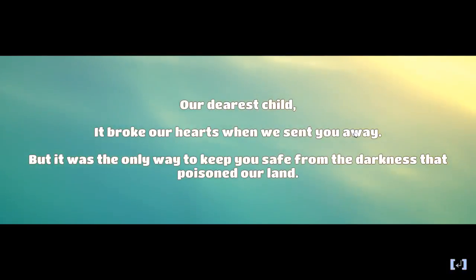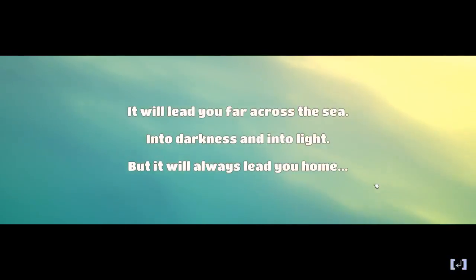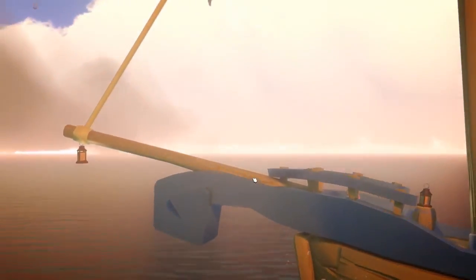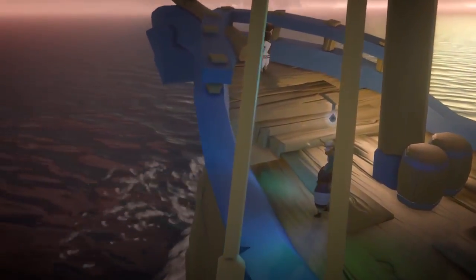The cutscene begins: 'Our dearest child, it broke our hearts when we sent you away, but it was the only way to keep you safe from the darkness that poisoned our land. Trust in this celestial compass to guide you — there's a compass in this game that helps you with quests. It will lead you far across the sea into the darkness and into the light, but it will always lead you home.' We're making our way to Gemma on the ship. This is a really beautiful starting cutscene — not in the original version I checked out.